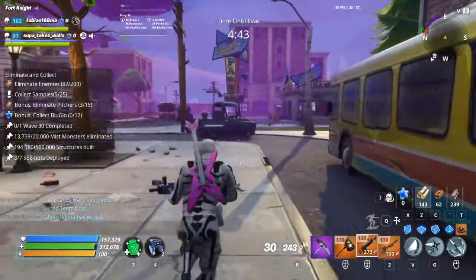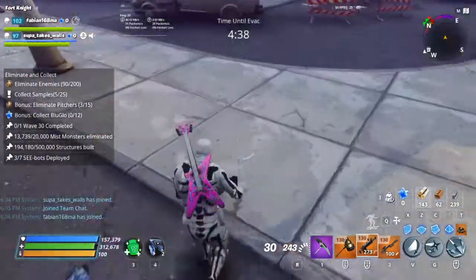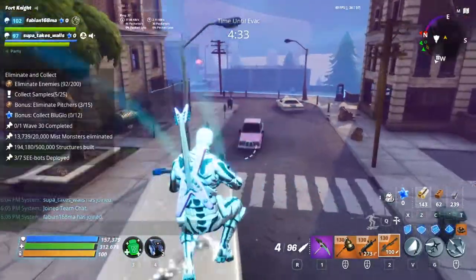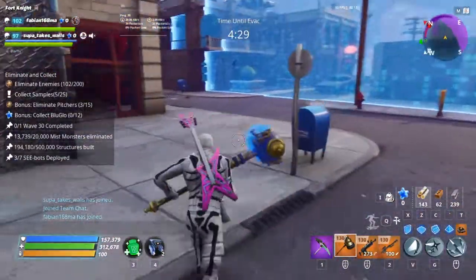Hey guys, what's up? Welcome back to another Fortnite video. Today I'm going to be showing you a cool glitch that I found in the game. It's a really quick kunai glitch that's honestly pretty easy to do, and you can use it to speed around, jump decently higher, and it's just an all-around fun glitch to do. Let's get right into the video.